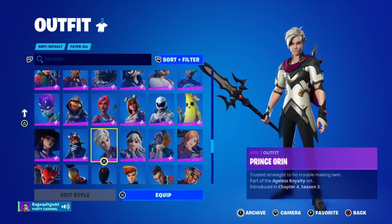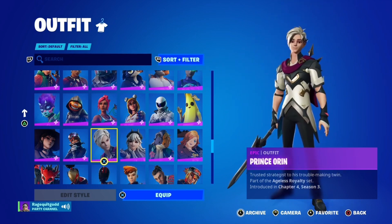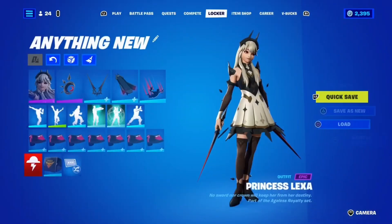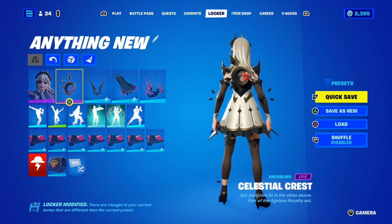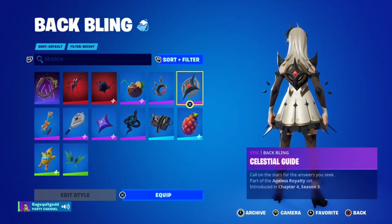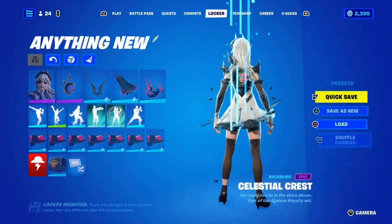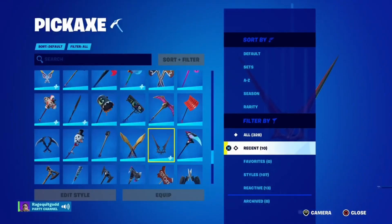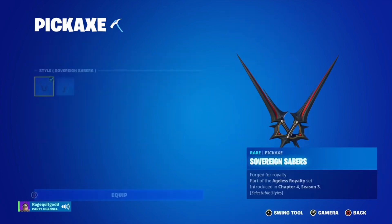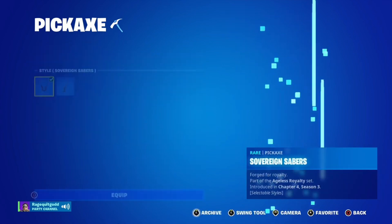Then we got Prince Oren right here. I like how he's flipping around the pickaxe — I do like that. So we also have the Celestial Crest back bling, and then Oren's back bling, which is the Celestial Guide back bling. And then we have the Sovereign Sabers, and the enemy Gabbit as a one-hander.